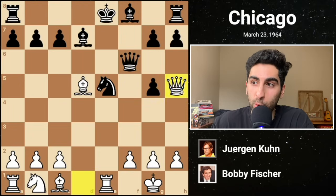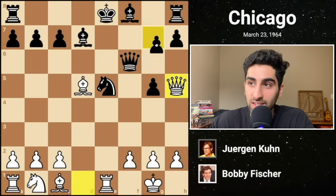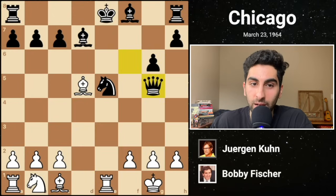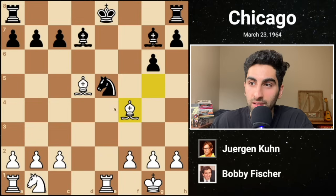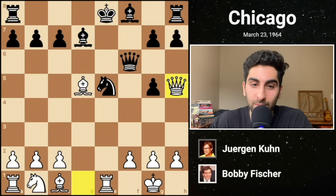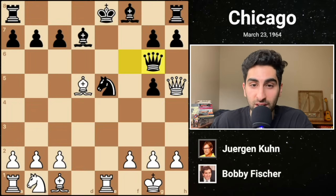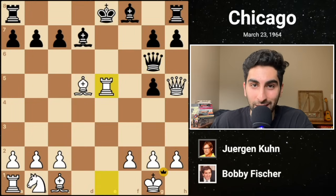Black plays queen f6 defending and also stopping f4. Then Fischer storms in with queen h5 check. g6 is black's best try, but even then black will eventually lose the knight and be a piece down. Instead, black blocks check with queen g6, and unfortunately this completely hangs the knight on e5. So black resigns. I hope these games were both entertaining and instructive. Don't forget to like, comment, and subscribe for more chess content.